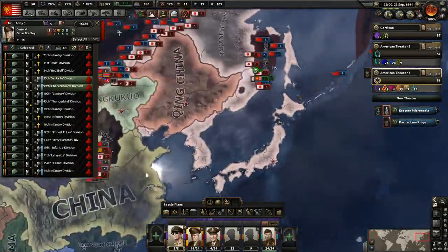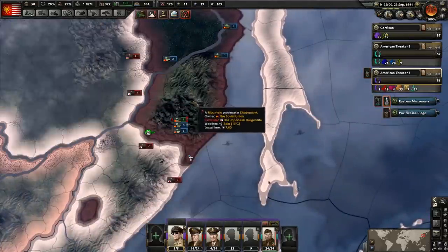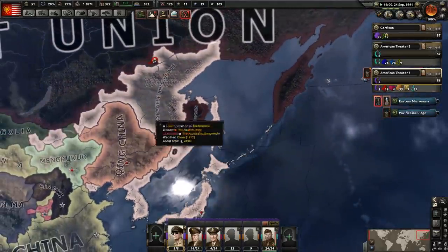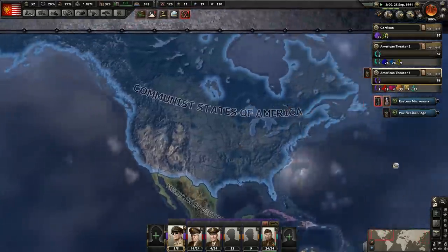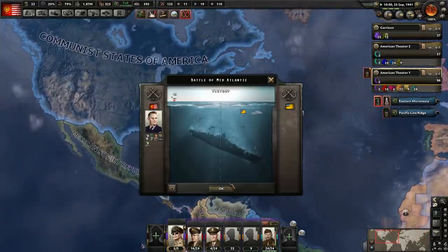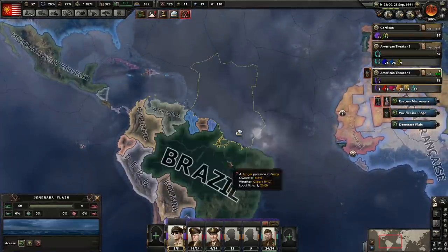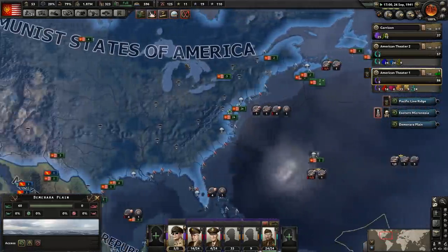Eventually, we're going to get the whole Red Army to assist us here. Of course, if we can supply them — so that's obviously a major thing that's going to be factored in here. And we're going to try and hit the Japanese from behind over here — that's going to be our contribution on the mainland. And we have sunk a ton of convoys — look at all that, wow!